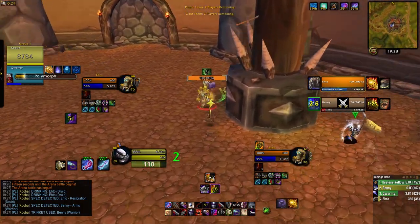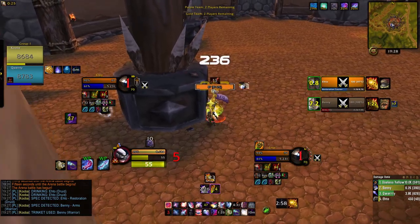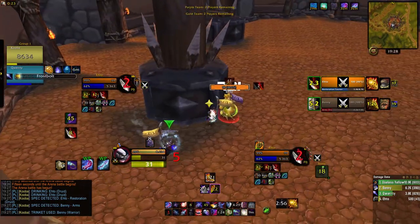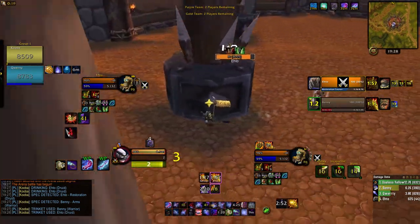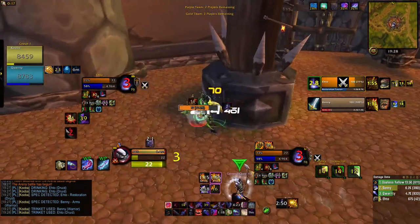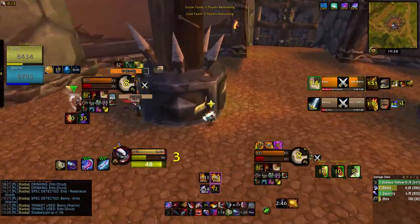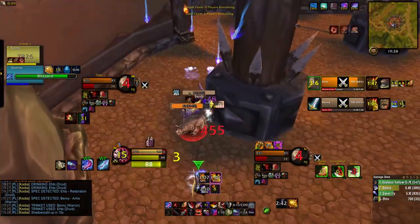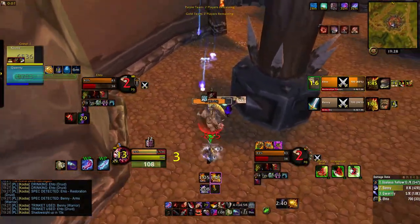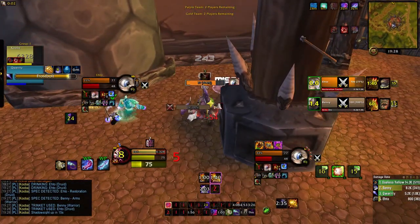Druid's going to look for a drink, gotta stop that. Stuns are off DR so we get a full open again, gouge for Qwerty to get there. He trinkets this one, we're sitting good. We lined earlier, he CSs because we don't want to get Feral Charged. The blind while CS is still up — get the free re. Come in with Qwerty, slows on the warrior. We don't get the sap off but we waited until DRs were back up off blind.